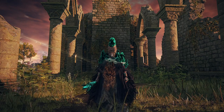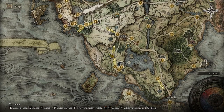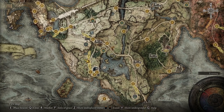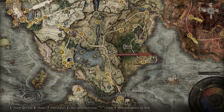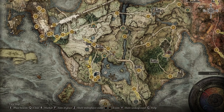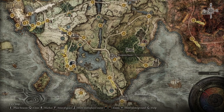The first thing we have to do in Selen's questline is actually find and talk to Selen. If you've already done that, feel free to skip on. Selen is at the Waypoint Ruins Cellar. If you have just recently started the game, you want to travel to Agil Lake North, come down this road, across the bridge, down to Waypoint Ruins.